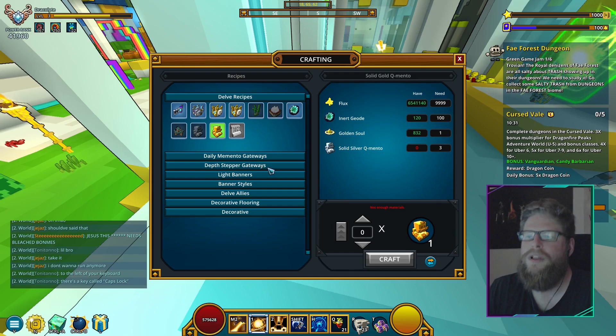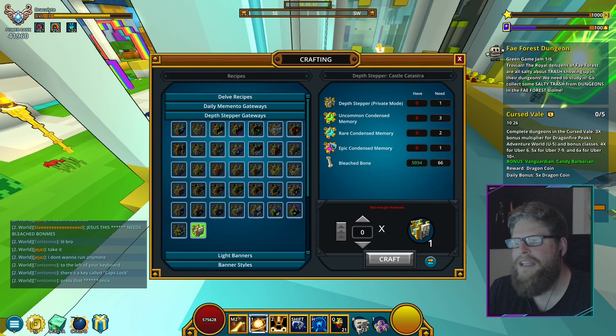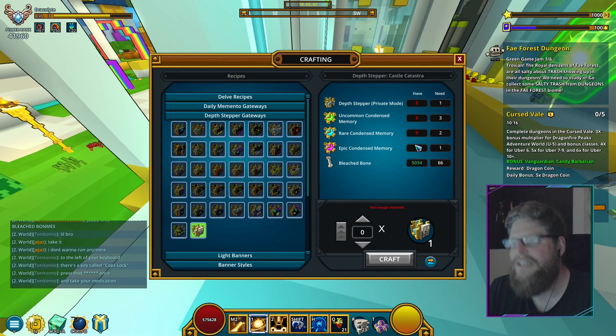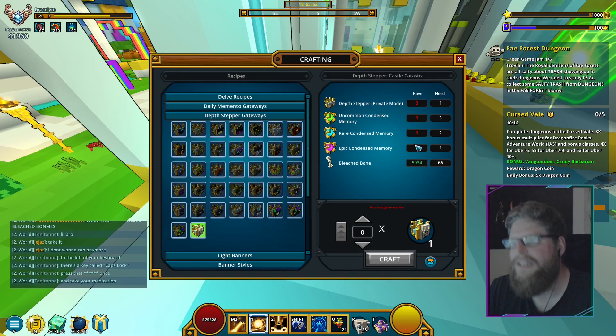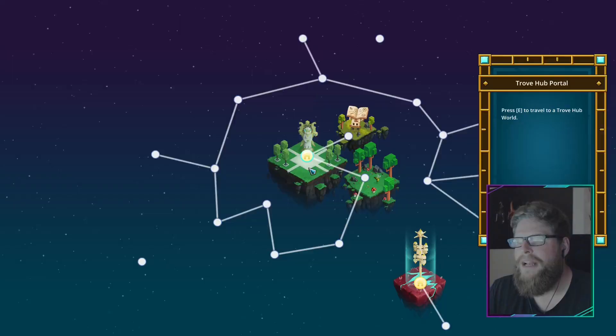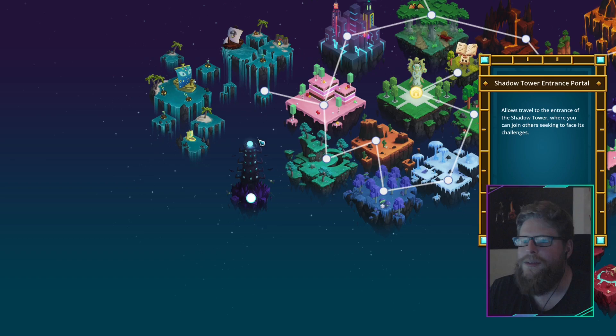So you can actually get full mastery out of this, which is pretty cool. But let's talk about the castle — as you can see, I don't have any of the materials. You do need some bleached bones, but it's just the Deep Depth Stepper. You need to create that and then you can get into the castle. I would show you guys, but if it was something special I would farm everything needed just to show you.